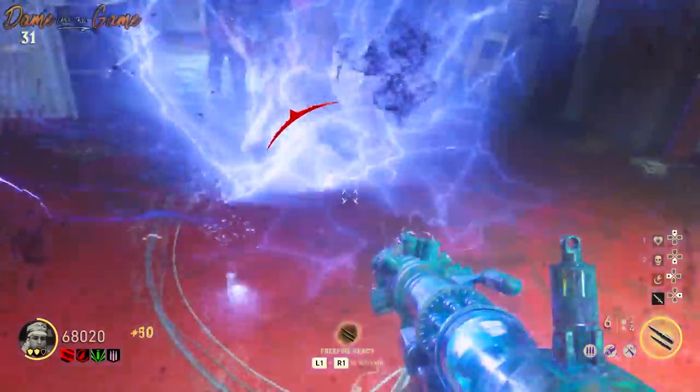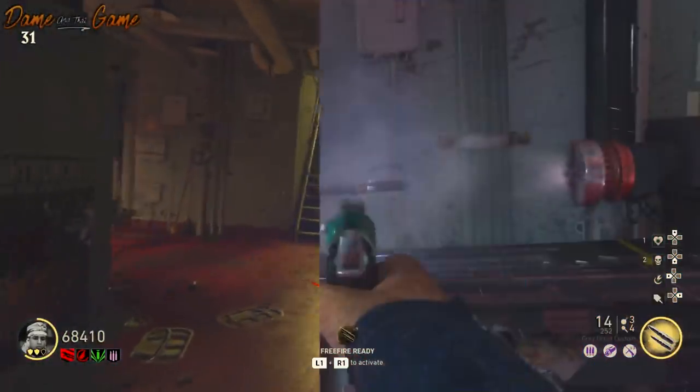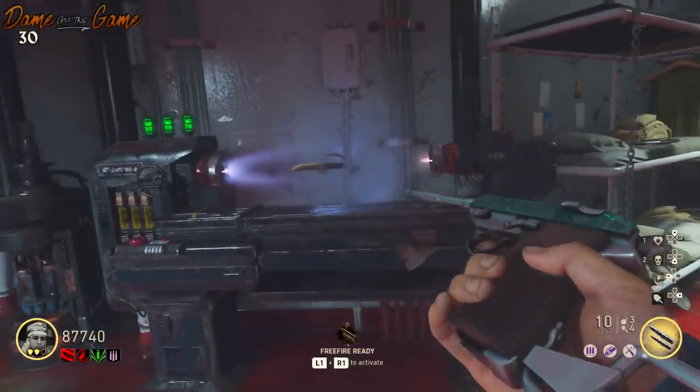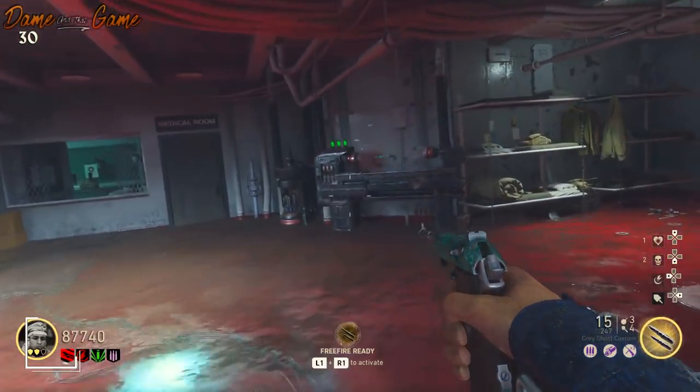It's also got the pack-a-punch camo on it, and it's got about 90 shots combined within the clip and the magazine, so it's well worth grabbing to give it a go. You've also got the melee weapons, which are the same upgraded ones from the Shadowed Throne.